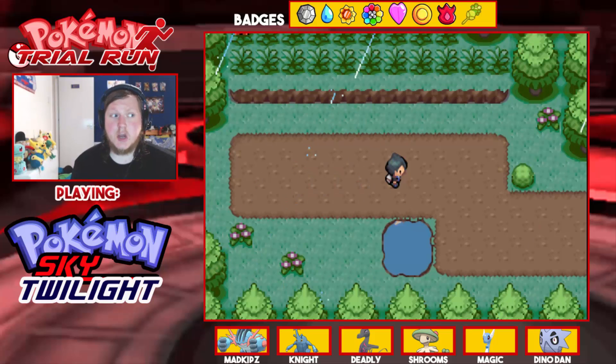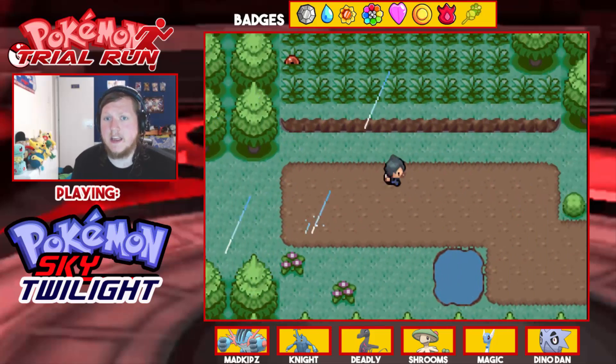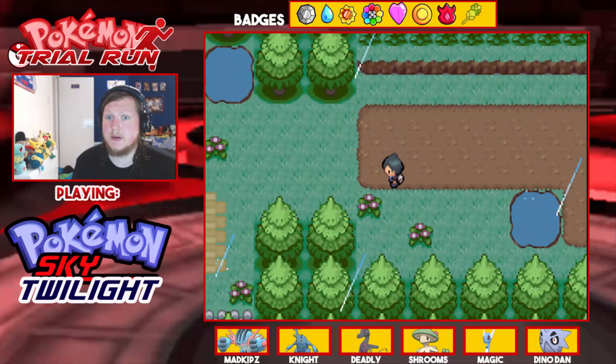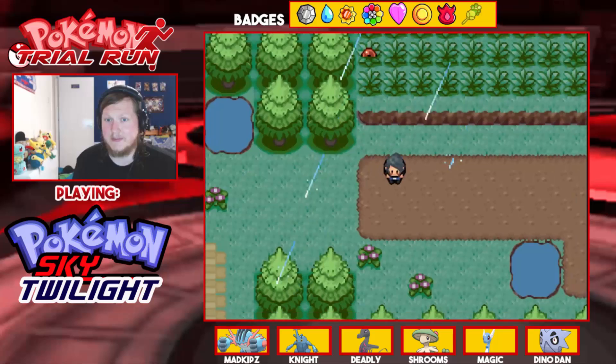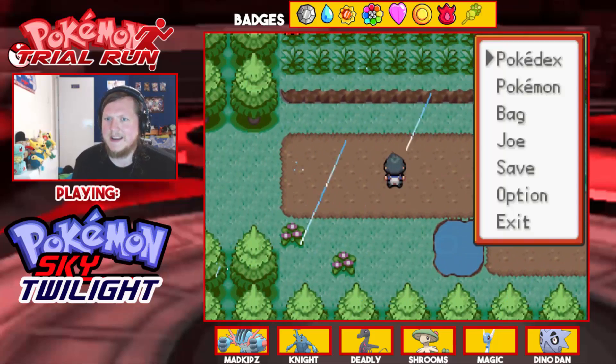Welcome back to another episode of the Pokemon Sky Twilight trial run. In the last episode we went to Primrose HQ and stopped Team Voltage. They had a Mega Zapdos, it was scary as hell. They also had a Mega Electivire, which was kind of cool. I would love to have Mega Electivire on the team, but anyway let's get on with today's episode.